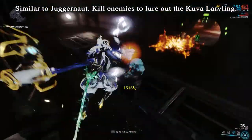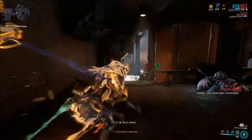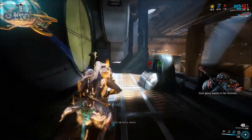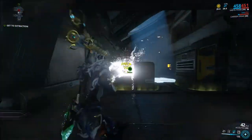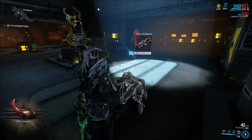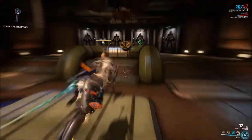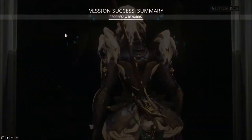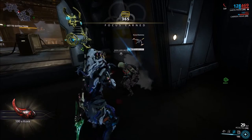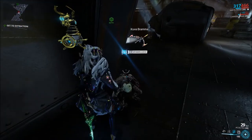Just kill a few enemies and you'll get an audio cue from a Kuva Guardian. Approach and kill the Larveling, and you'll be able to see what Kuva weapon your Lich will use. If it's not the weapon of your choice, ignore the Larveling for 30 seconds and it'll die automatically. Exit the mission and repeat till you get the weapon you want. When you're ready, mercy kill the Larveling.